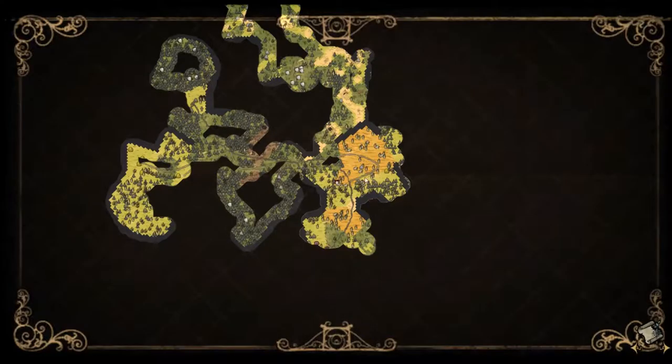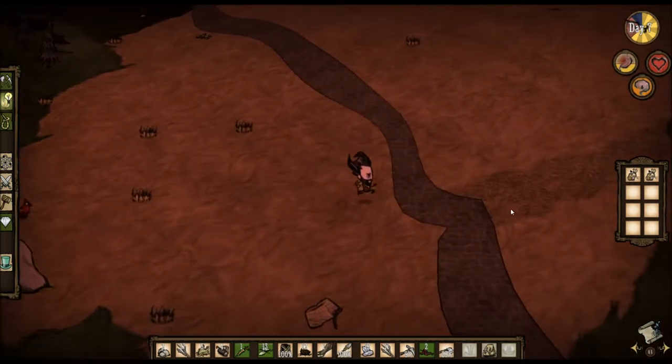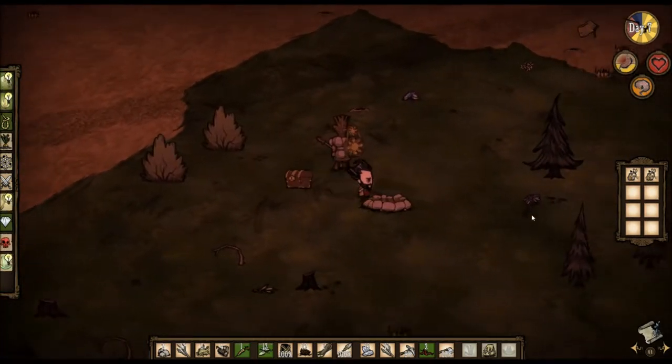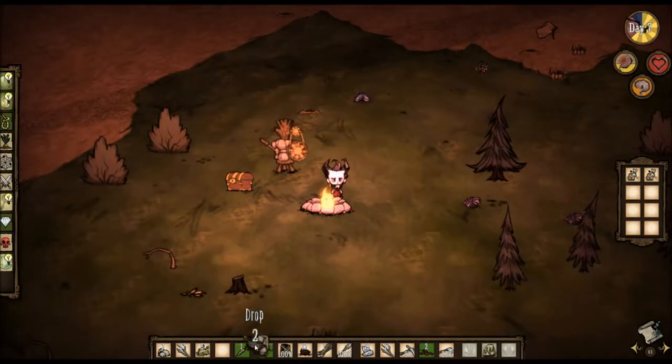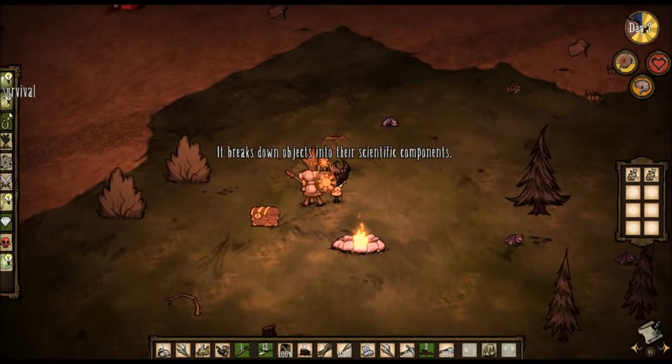Where am I? Okay, I need to go over this way. You can see that farming rabbits — or hunting rabbits — is a very useful thing to do. Do I have any logs? Yes, I have plenty of logs. Let's see what other science we can make.